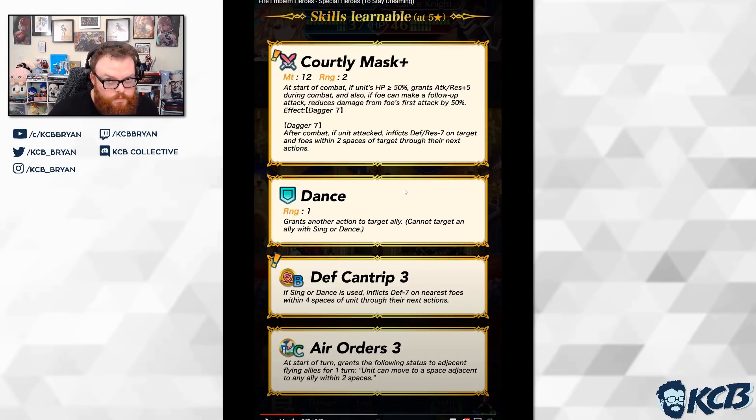If you're newer to FEH, you'll know that most of these units are going to be flyer or infantry units, because they're dancers — that's kind of how it goes. But originally they used to only be infantries. We've expanded into flyer dancers in more recent years.